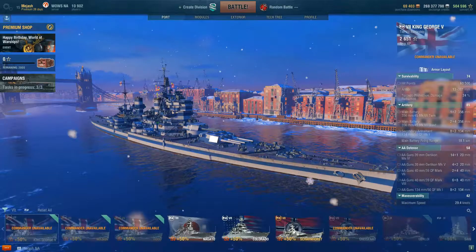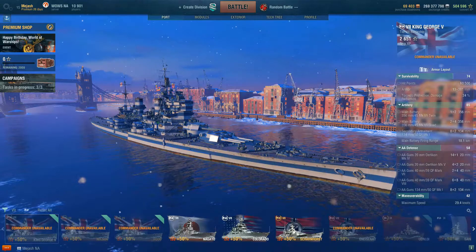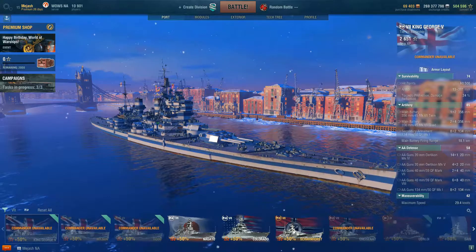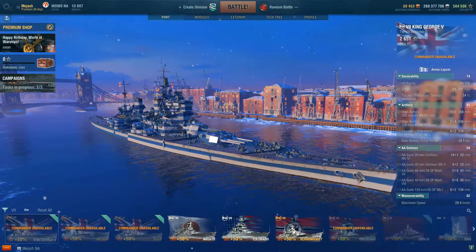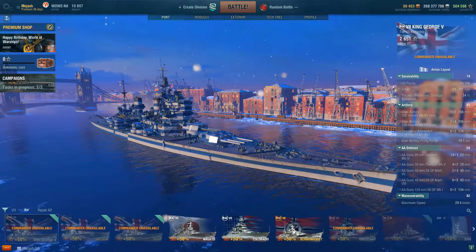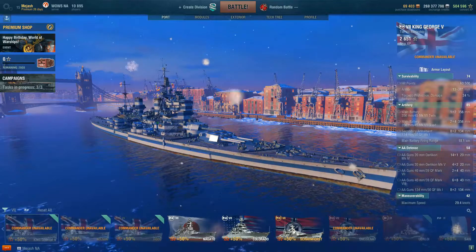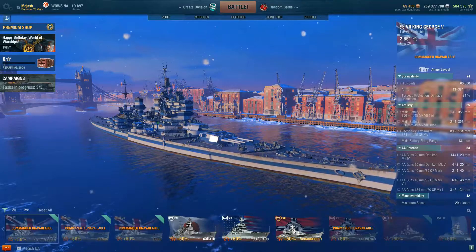What is up guys, Josh here. In today's video we're going over the King George V. This is the tier 7 battleship for the brand new Royal Navy battleship line that just hit World of Warships recently. The King George brings a completely different playstyle than you've really seen in battleships mainly, as well as the tier 7 meta.